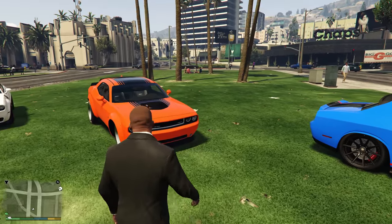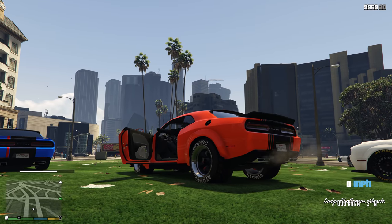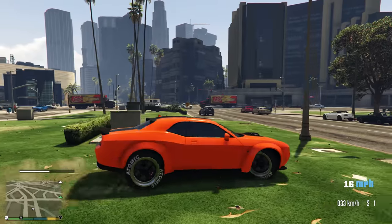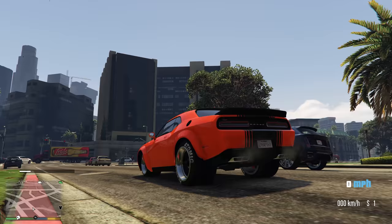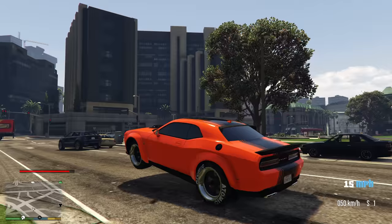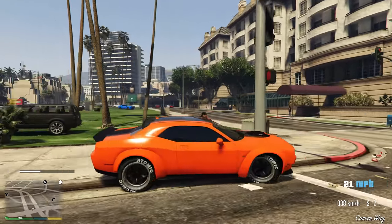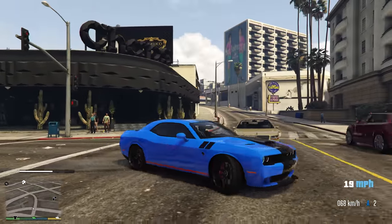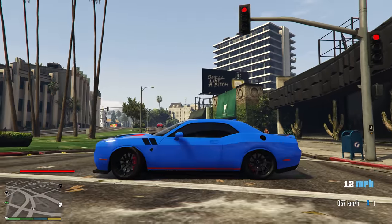Maybe wheelie bars and chutes we already have in-game would actually have a positive effect and work on cars now, because currently they don't work at all. It would also show a more detailed upgrade bar — for instance, a certain upgrade might raise acceleration by three points but reduce handling by two points. Something more detailed so we can truly see what we're customizing and choose whether we want it or not.